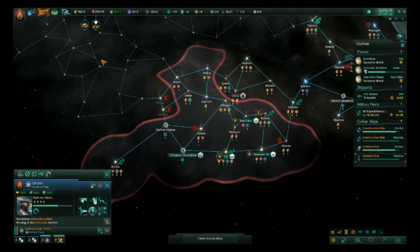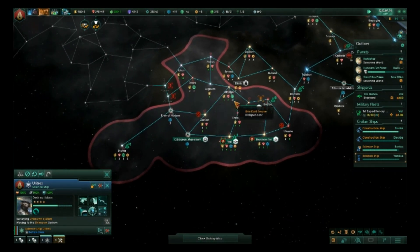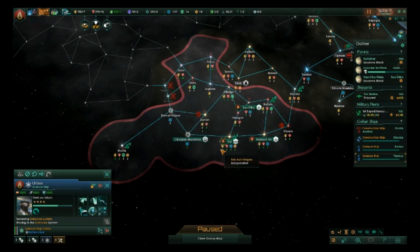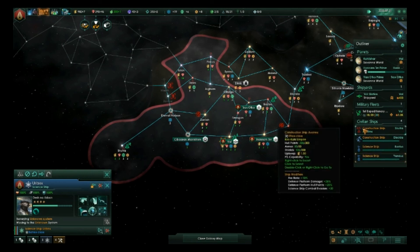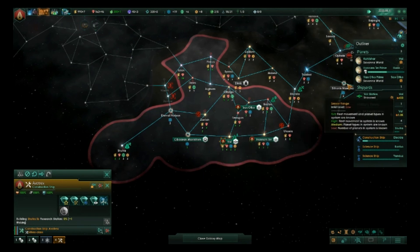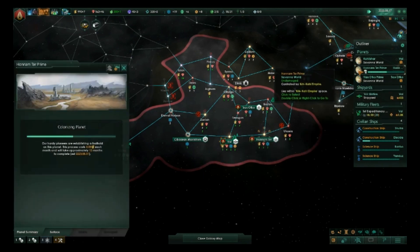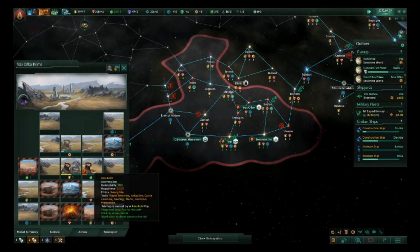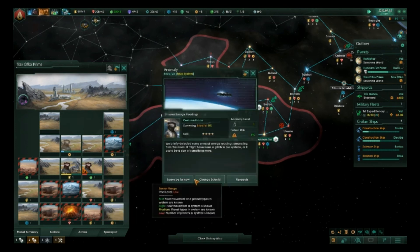Let's have you survey across this space here. Construction project concluded — auto cannons, material afterburners — lots of weapons tech coming in. Anomaly found.